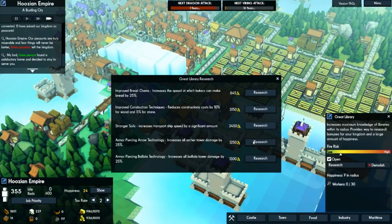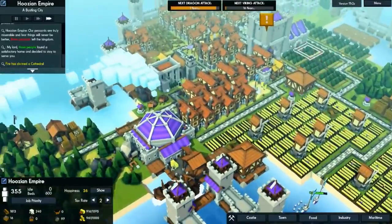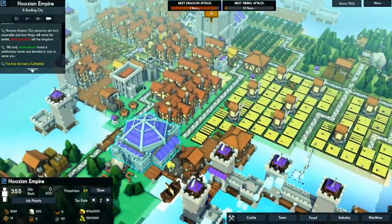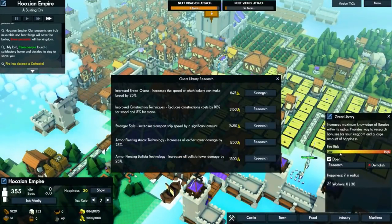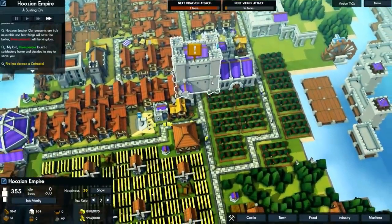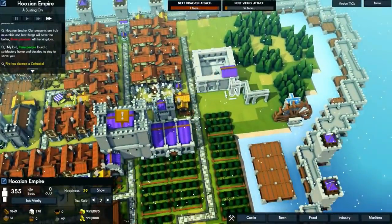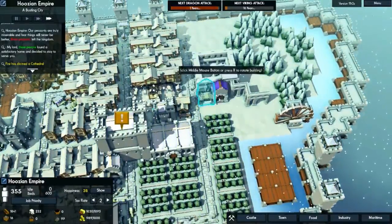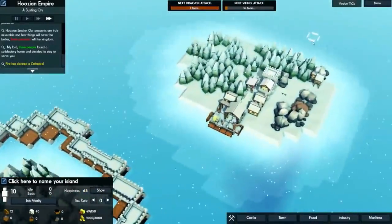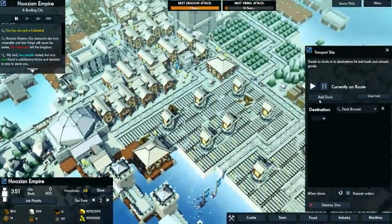We need a lot of gold and the gold cap is a thousand. The cathedral burned down — we don't have enough stone for it. That's a bummer. Let's make some more treasuries because I'm guessing each treasury will increase our gold cap by a thousand. Yep, just went up to three thousand. So that's how you do that — we need to get all that gold so we can start researching. I think the one we wanted, the extra percentage damage on the towers, was three thousand gold.